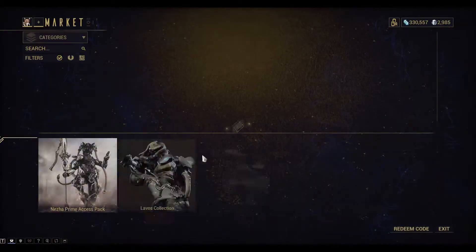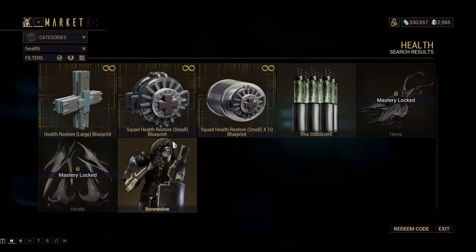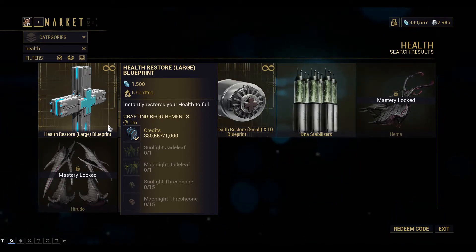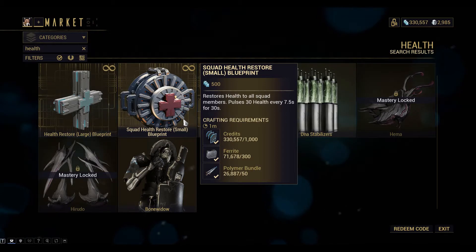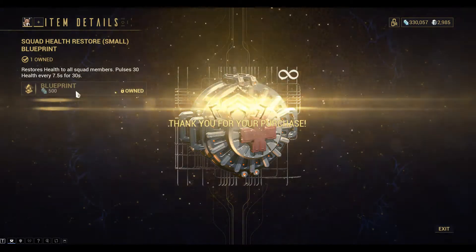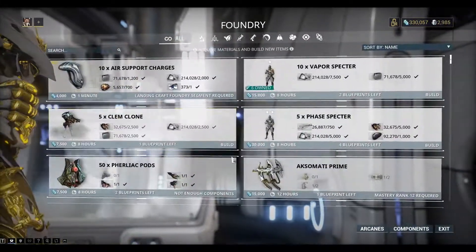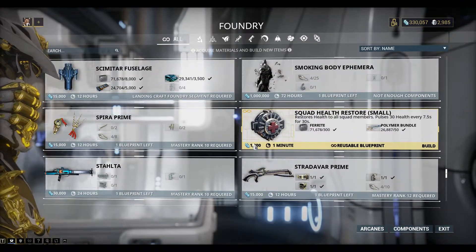The third thing I recommend is to take a look at health modules that you can drop on the ground — you put them in your gear wheel. You've got the Health Restore Large here, which is trickier to build; you have to scan the Jade Leaf and the Thresh Cones on Earth. There is an easier option: you can just build the Squad Health Restore. That one's really easy to construct, doesn't take a lot of resources, and will give you a bit of a health boost. I'm going to build the Squad one just because it's easy — I'm going to build about 10 of these.